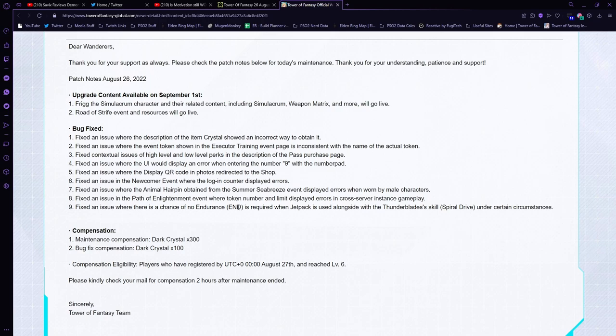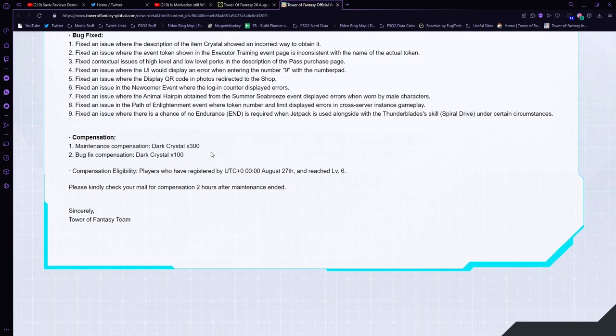Unfortunately, those of you hyped about Crow and everyone who made videos about him being overpowered because of this bug — this is why I mentioned paying attention to individual changes. Not everything CN has will be brought over to global, but bug fixes usually are, and this is one that did get fixed on CN so it was only a matter of time. It affects PVP as well as some PVE elements — you could crow-dive people in PVP and obliterate them once you broke their shields. As compensation, we get basically 400 dark crystals. Compensation eligibility requires players to have reached level 6 by the 27th.